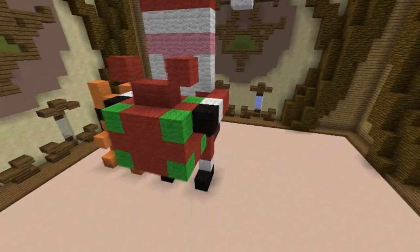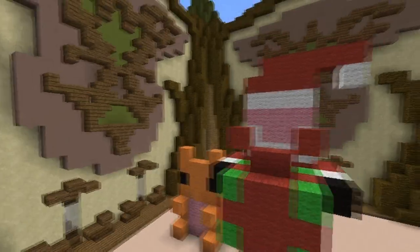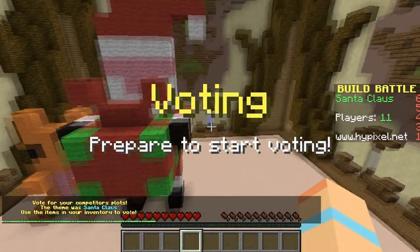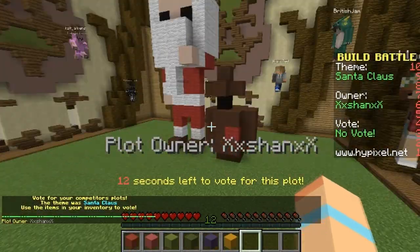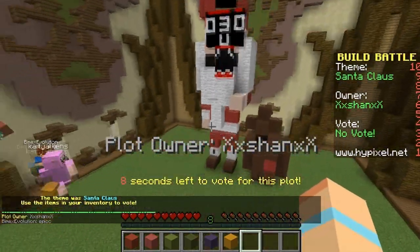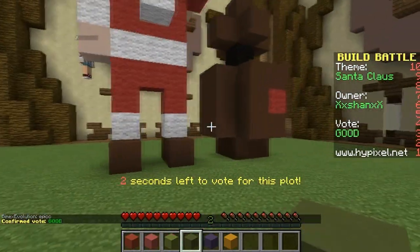I actually like it! This is my Santa! What do you guys think? Is it not adorable? There's a teddy bear, there's a gift. I think it's adorable. I like my Santa Claus. Father Christmas rocks. So let's vote. I don't know, but I like this Santa. We've got the same legs! Look at that! That's great, but I don't know what this is. What is this, guys?